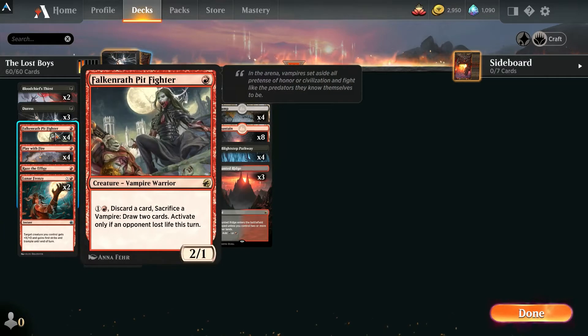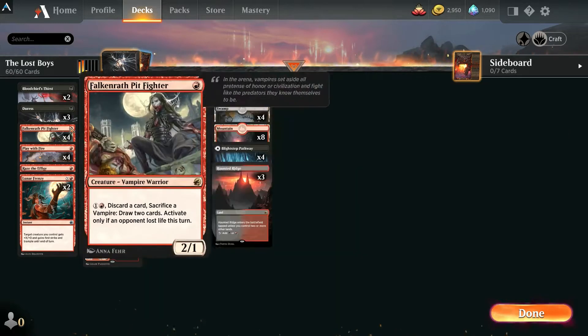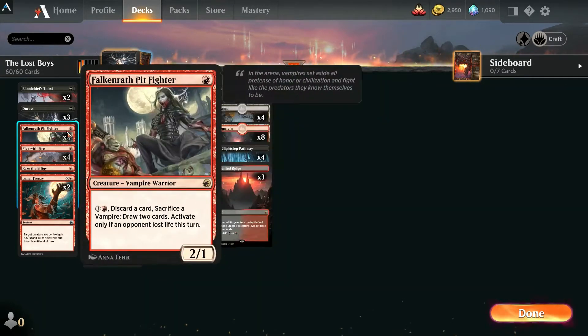We've got the Pit Fighter — this is our first vampire. It costs one, it's a 2/1, and has a nice mid-to-late game ability where you pay two, discard a card, and sacrifice a vampire to draw two cards. You can only activate it after your opponent has lost life this turn. A nice synergy: use Hunger for More, create that token — the token gets sacrificed at the beginning of your next end step anyway — so instead sacrifice it to the Pit Fighter, discard a land, and draw two cards. Really cool synergy.